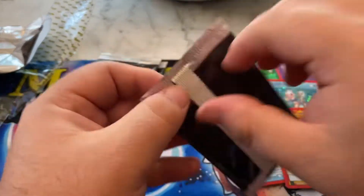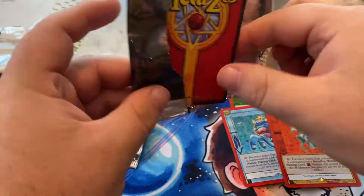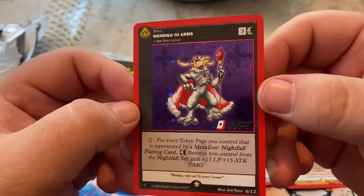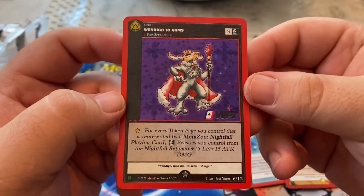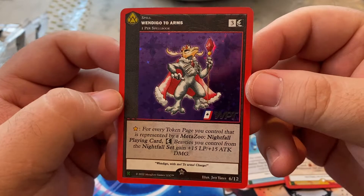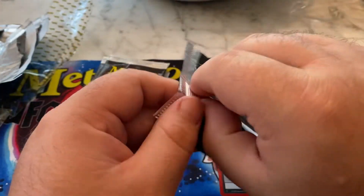These are awesome, man. Glad to be opening these on camera. These are really cool; I was going to keep them sealed but — oh, there we go. That's one people will be wanting: Wendigo to arms. That is sick. Wow, that might be my favorite one so far — that and the Babe.